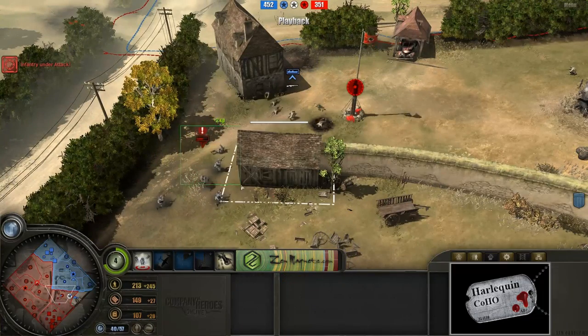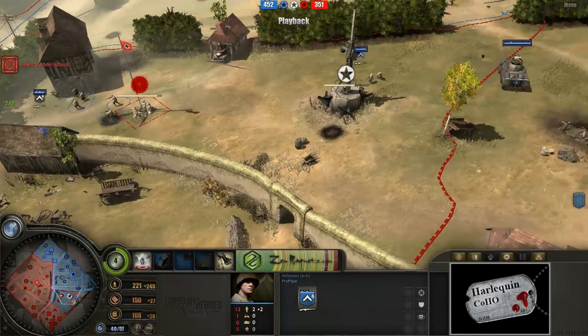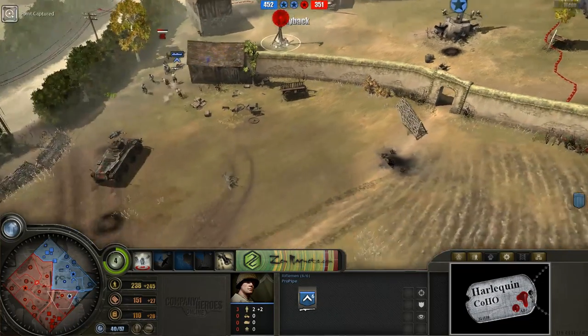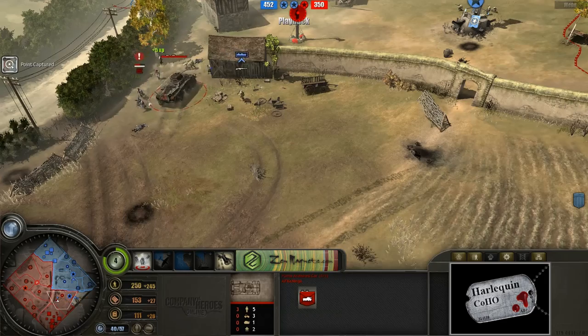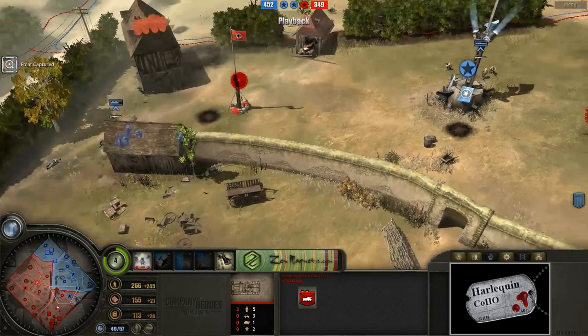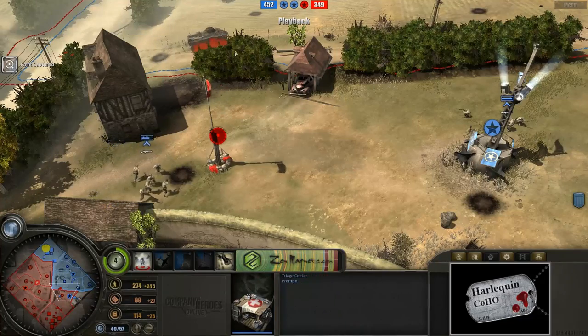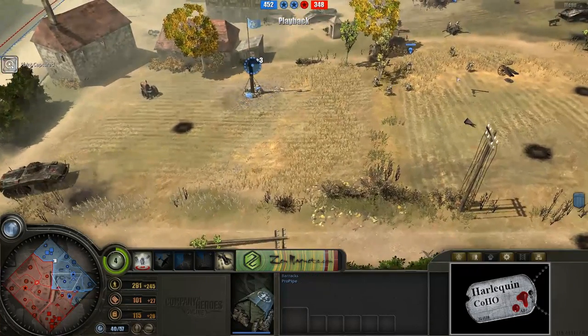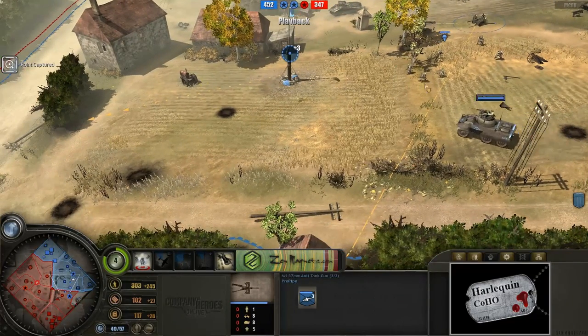Looking towards the middle right now, he's just going to pack it up and get on out of there. I do think it looks like ProPipe has been able to take control of this side of the map for the time being. Puma armored car moving in just to try and provide a little bit of support to help that heavy machine gun team get on out of there. And another adventurous Puma moving around here in the north.